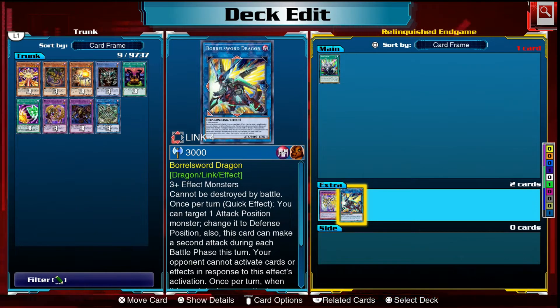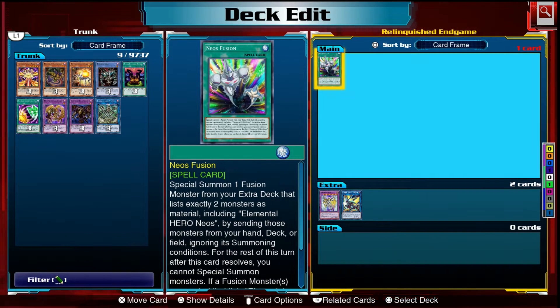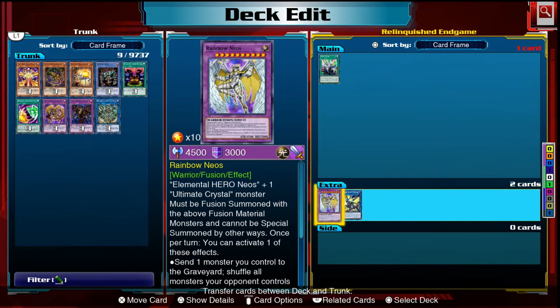This deck's biggest weakness is its end game options — it has some fun control effects but doesn't do a lot of damage to your opponent, so you need a little help. We're playing one Borrelsworn Dragon and one Rainbow Neos to help with that, and we have to play Neos Fusion and the materials for it. It can be a bit bricky, but you really need that win condition. In testing, I'd get into situations where I'm controlling the board but by the time I can win, my opponent gets enough resources back and can counter-attack — you want to simplify the game state and go for game fast.